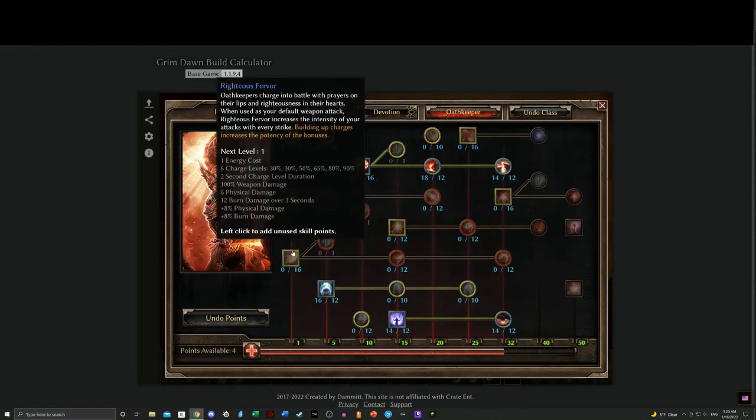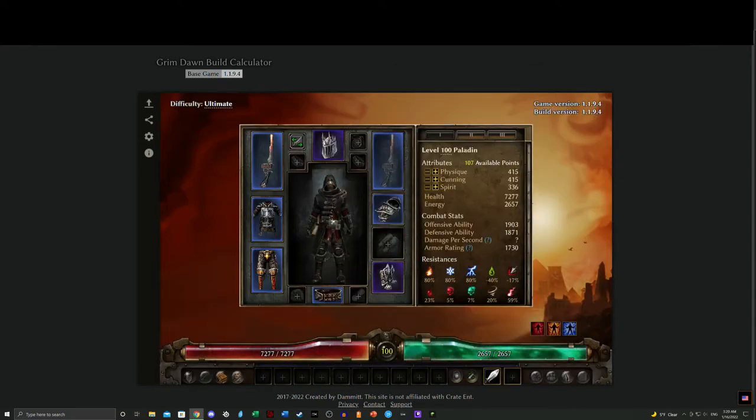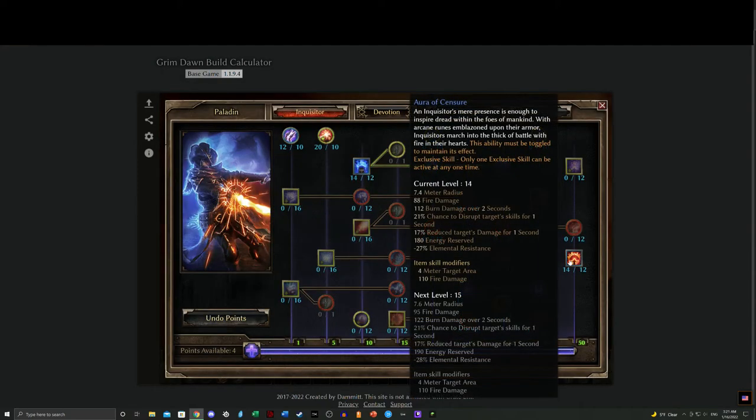You'll notice I really didn't go into Righteous Fervor here — I usually use a very specific strategy. I run the Anchorite's Leg Armor because it gives me Arcane Empowerment and Rebuke. Rebuke is fairly useful because I usually run Gaze of Empyrean, which gives me Aura of Censure — which is really nice.